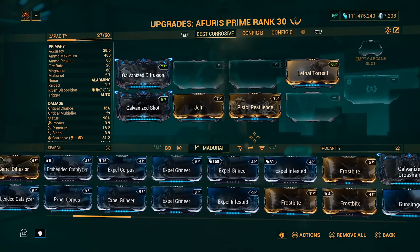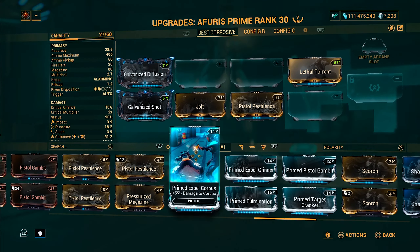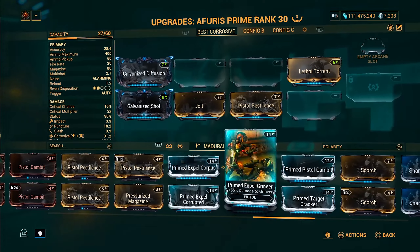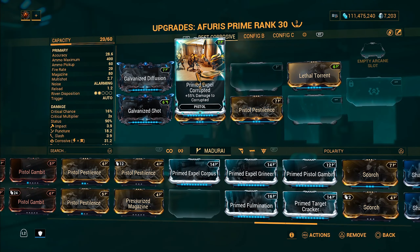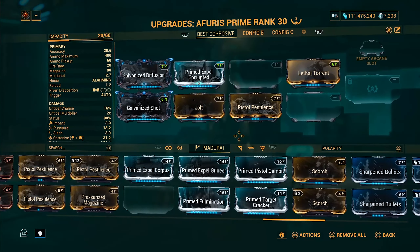Starting off with the three mods I'm adding in here. First, the Expel mods — whatever faction you're going up against, go ahead and throw those mods in there. It's going to help you with a lot of damage as well, especially for that particular target.